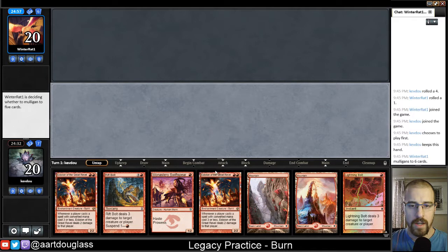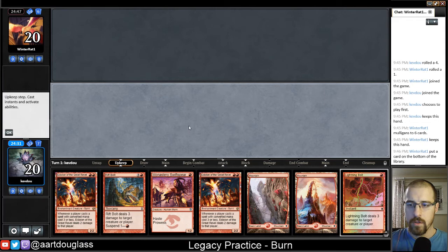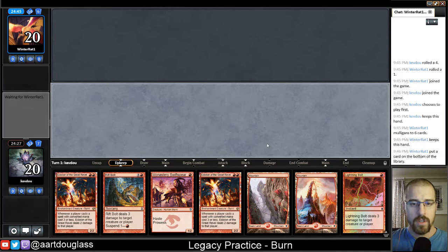It'd be a little more iffy on the draw with the two Eidolons, but I think since we're going to be able to play one of them turn two after getting Monastery Swiftspear down, I think everything is looking pretty good. So a mulligan to six cards and put a card on bottom — we'll just lead off with our Monastery Swiftspear.